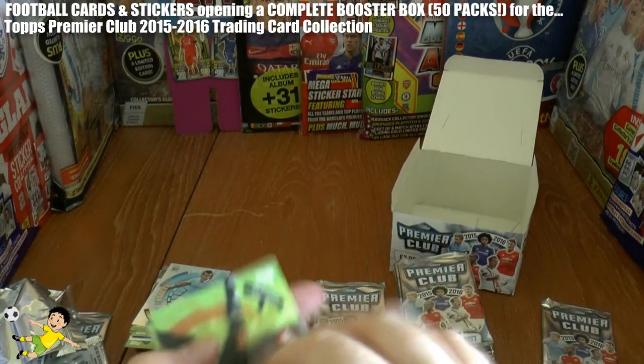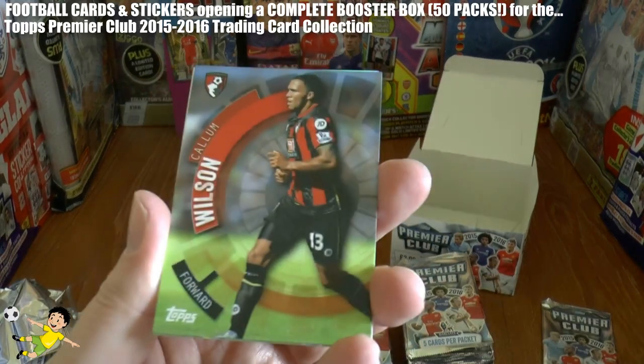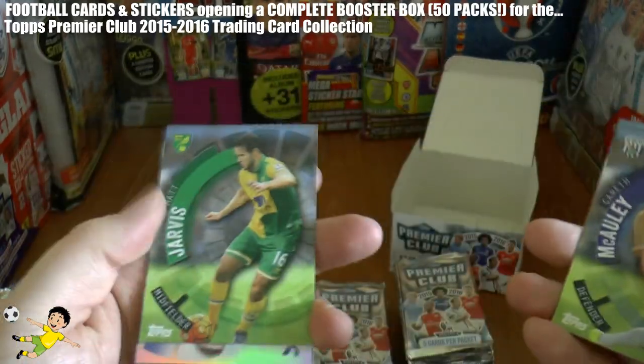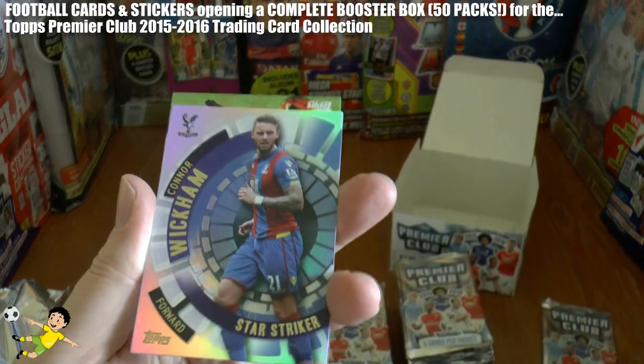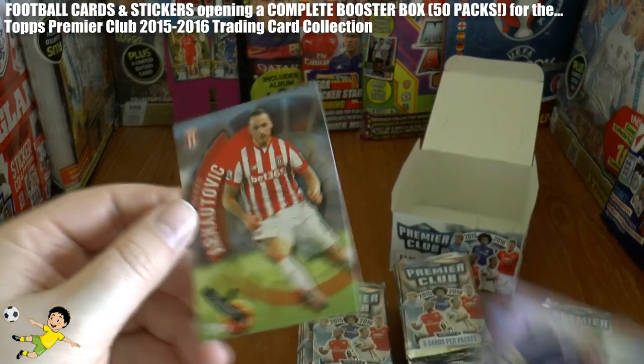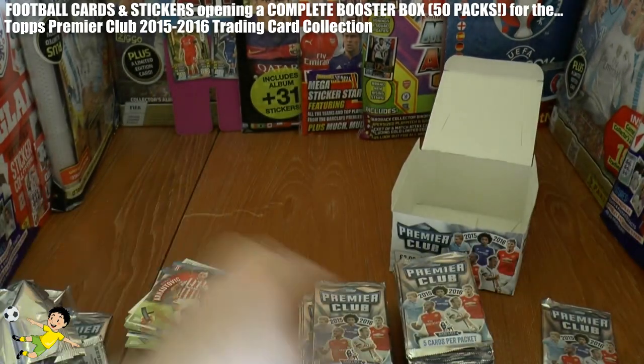This pack we have Callum Wilson — fantastic striker — Gareth McCauley, Matt Jarvis, Connor Wickham Star Striker of Crystal Palace, and Arnautovic of Stoke.